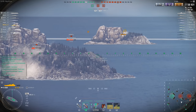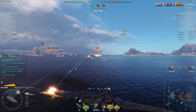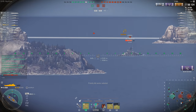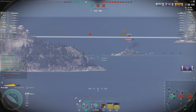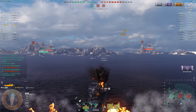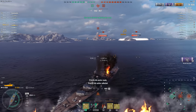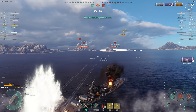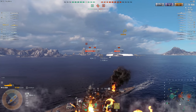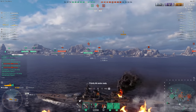As a tier 9 heavy cruiser it really doesn't offer me anything over something like the Alaska, and I would put the Alaska far above the Agir. The Agir is decent, but I think she's kind of lacking in what she has to offer. While it's nice having 305 millimeter guns, all she really has going for her is that speed and her ability to kite. The HE fire chance is around 30%, which is about average for a ship of this type.